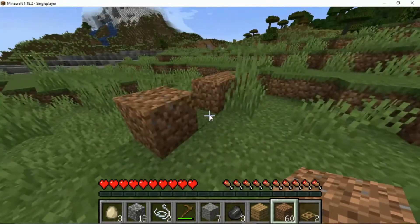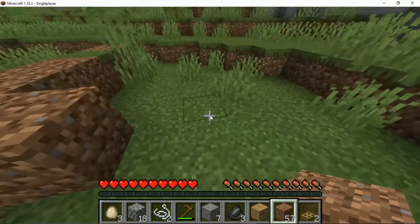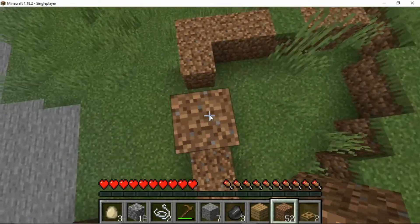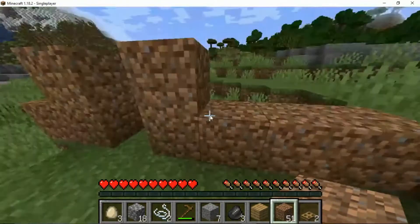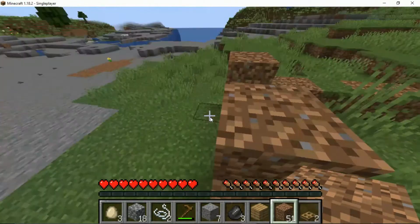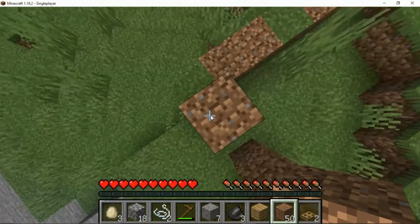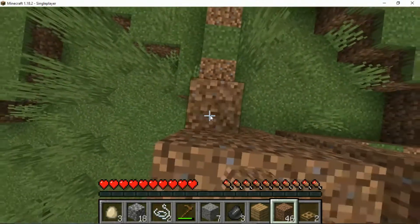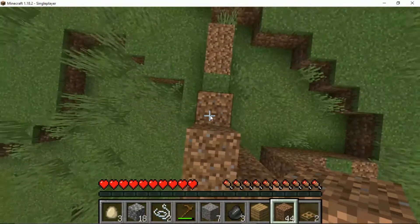So you want to make a little hole here and then continue building. It's important that these two blocks are at least two blocks tall — you'll see why in a minute. You just want to construct your secret base.